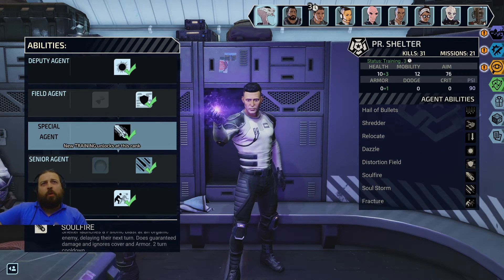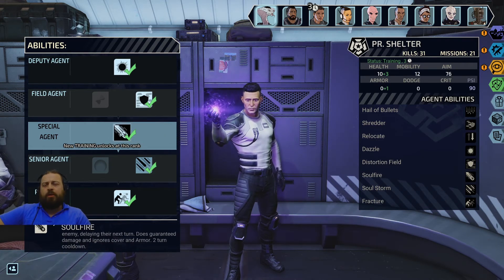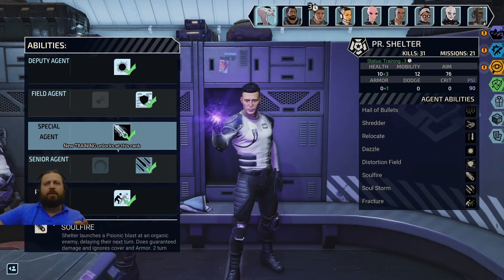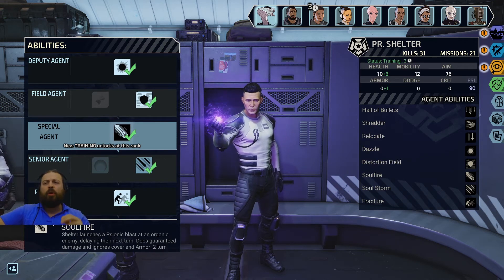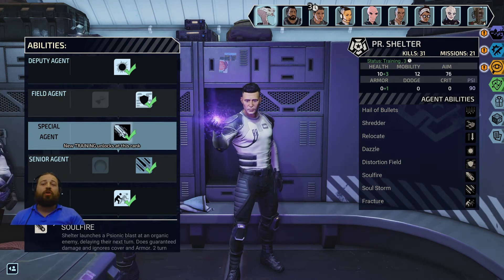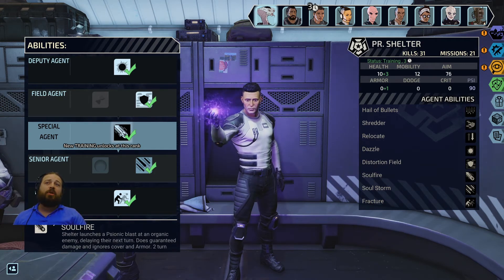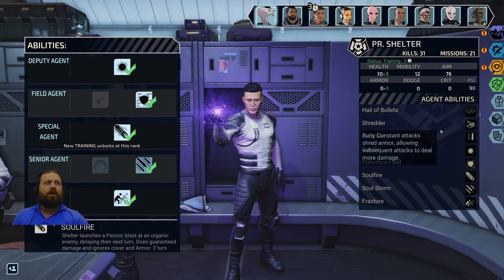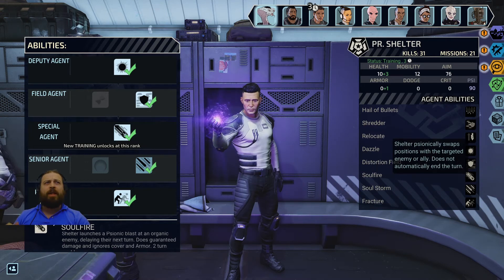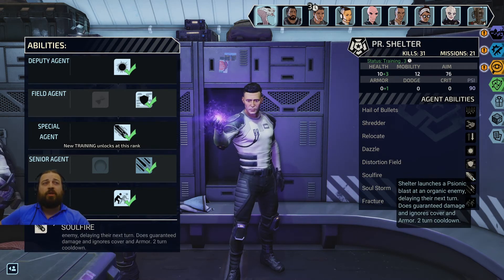You get Soul Fire when he levels up a bit. Soul Fire is really nice — it does guaranteed damage every two turns and later I think it heals him, though I don't think it heals him right away. It only works on organic enemies, but it ignores cover and armor. It's just a guaranteed hit, so even if you're in an awkward position but can still see someone, you can use it to guarantee a kill if you need to. I think it does around 4 damage.